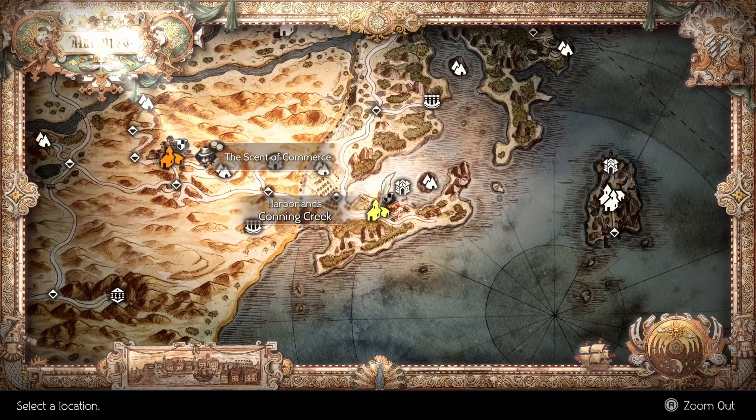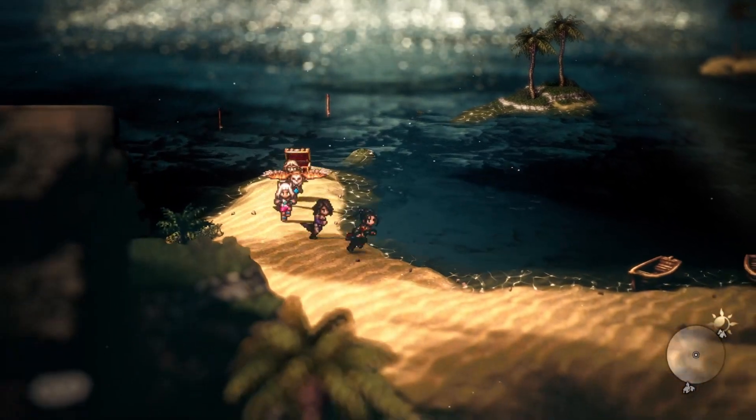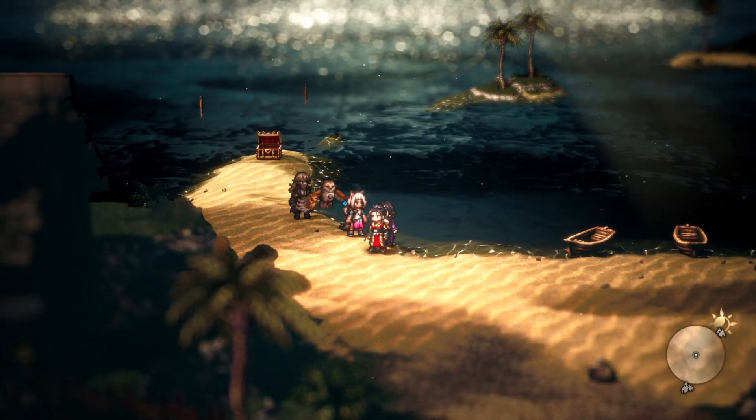Next up is the Elemental Bomb Bottle. This requires soul stones that can be found in chests or from enemy drops. The key item here is the Rainbow Glass Bottle, which can be found here.